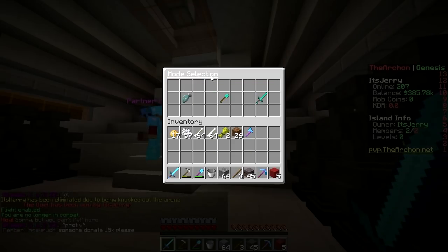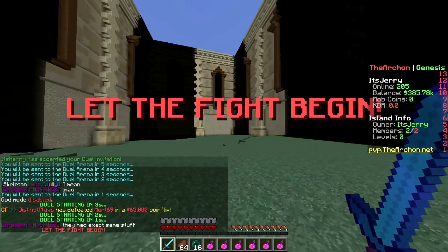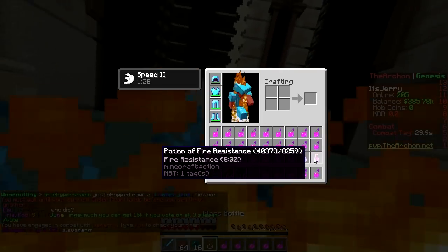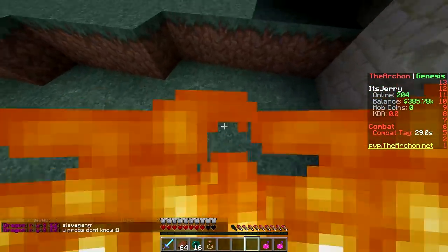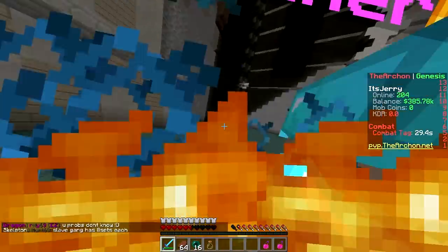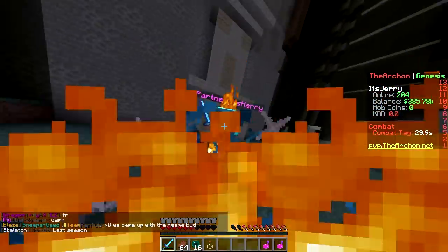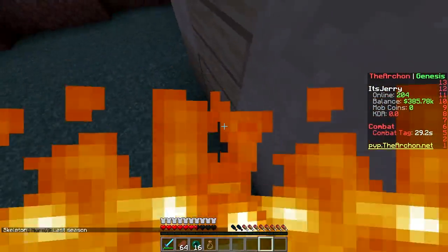Okay let's try the last one - deathmatch! pvp.thearchon.net. There's a splash potion of healing and fire resistance. Here we go - we've started! I'll take the fire resistance potion. Oh baby, splash potions of healing! This fire is super annoying, can't see anything. This is why I stick to Skyblock and build battle. You gotta use a PvP texture pack. I'm just dragging potions from the inventory. New rule - no more potions!